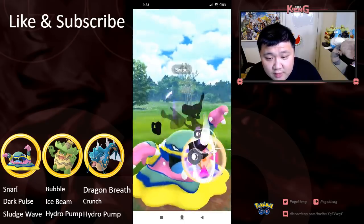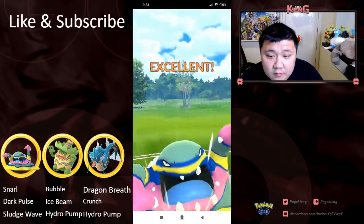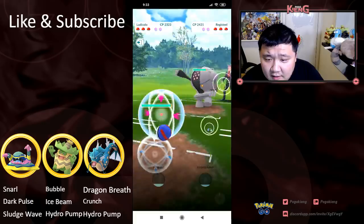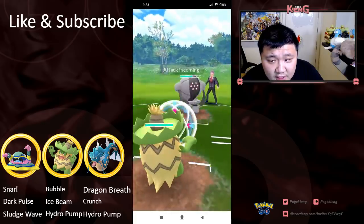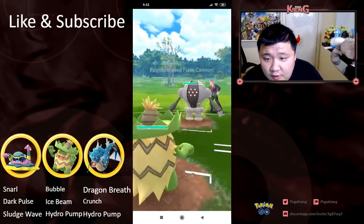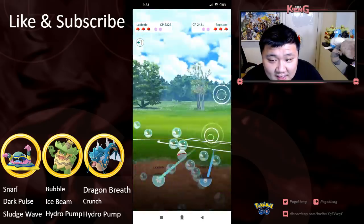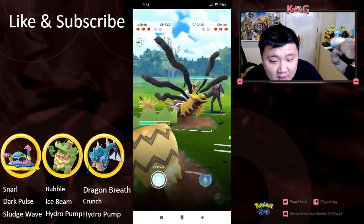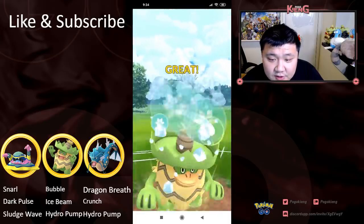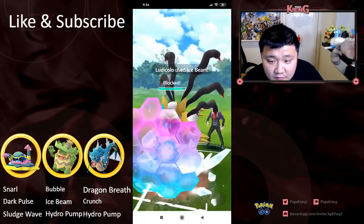Registeel generally has a favorable matchup against Alolan Muk, but Alolan Muk can definitely stand its ground and be able to chunk away. And then he's going to catch this Flash Cannon, presumably, with Ludicolo. Ludicolo, you do have to max as a Water-Grass type, so pretty interesting Pokemon. And gonna look to land this Ice Beam, which would deal super effective damage to Origin Form Giratina.